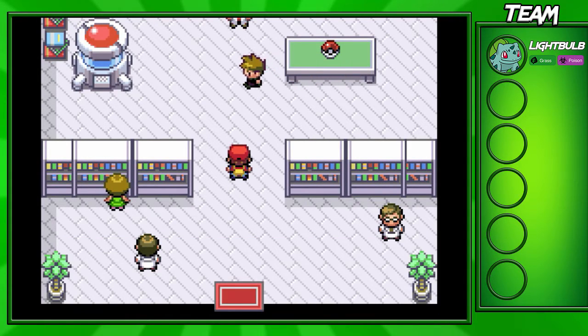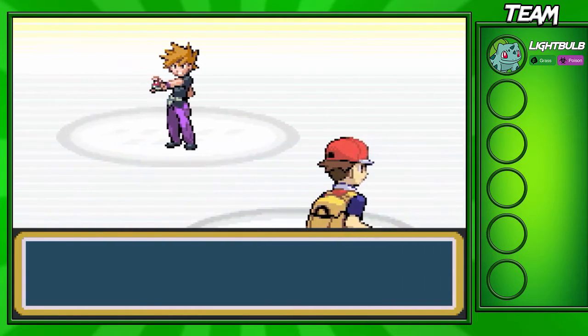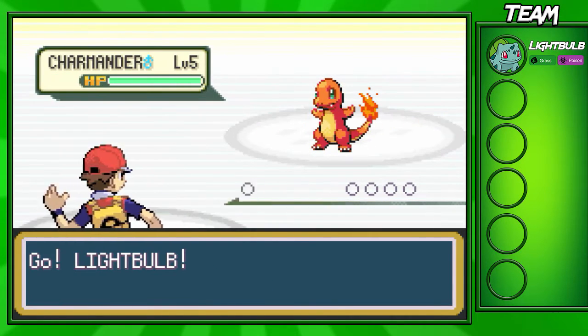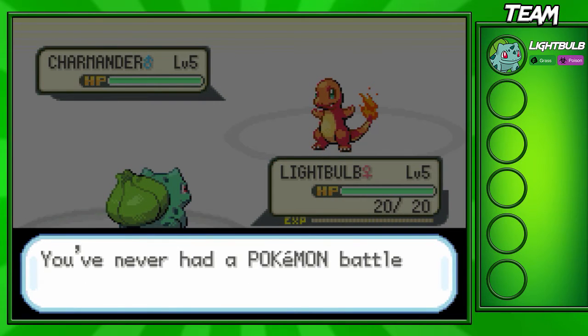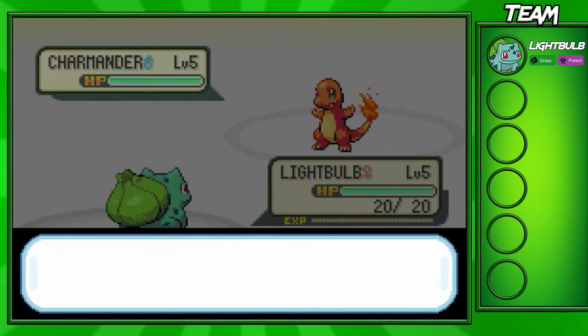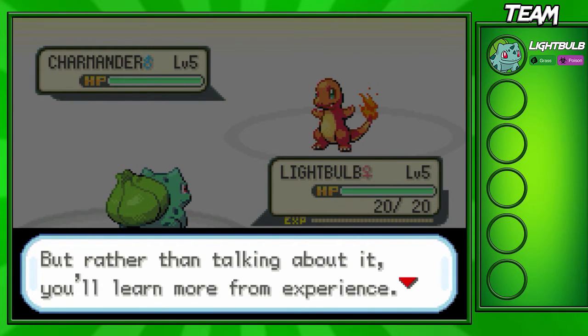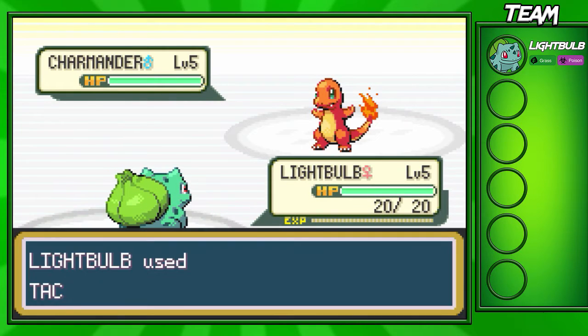We're able to start a rival battle right here — he'll tell you to wait. This rival battle actually isn't very hard; it's one of the easiest battles against the computer in the game, besides trainers of course. He's going to send out his Charmander — doesn't have a nickname on him. Before we get into the battle, Professor Oak is going to explain how battles work, how health works, and how you can damage your opponent. I'm actually going to go for a Tackle.